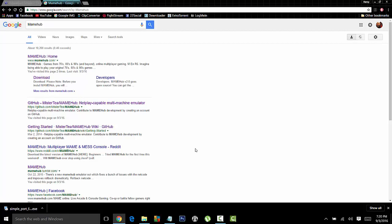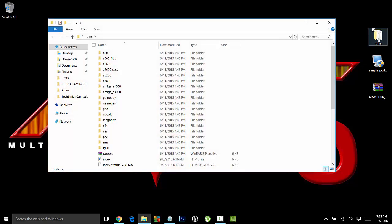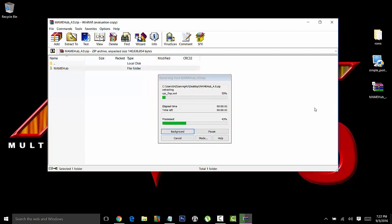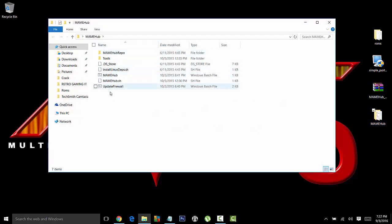Now that you've got your ROMs and the port forwarding software, just go back and get everything together on your desktop. You've got all three files. What I did was I created a folder called ROMs and added a couple of ROMs there. The second thing you're going to do is unpack MAME Hub, take out the folder, drag it to your desktop, go in there, make sure everything is okay. This is the file that launches your MAME Hub and installs it first, and this is to update your firewall — something we'll click later on.